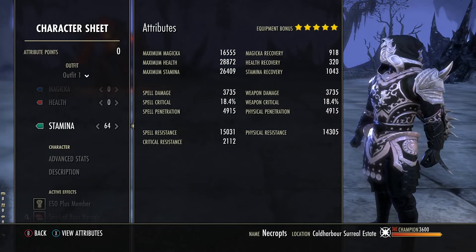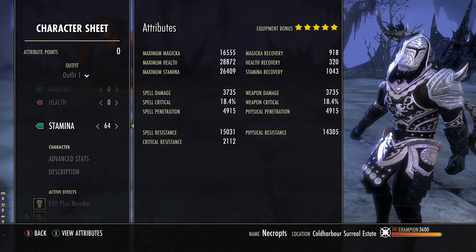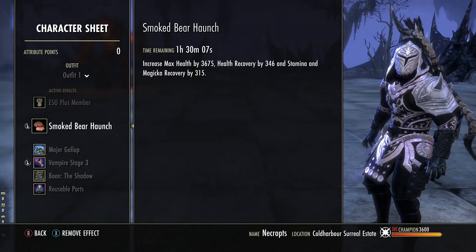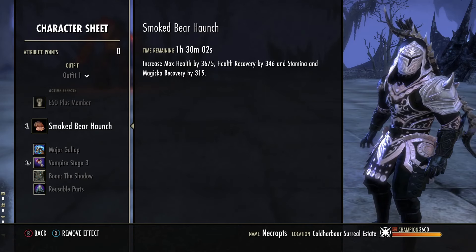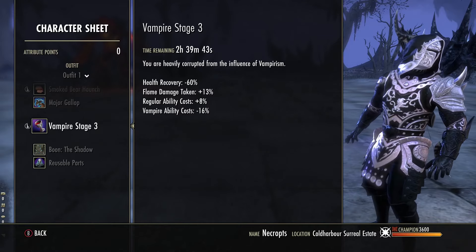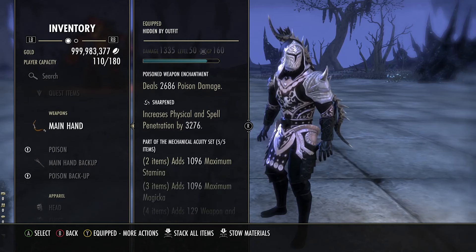We're running 64 points into stamina — those are the stats on the screen, take a look, pause it if you need. We're running Smoked Bear Haunch food; I 100% recommend this food. If you can't afford it, your stats aren't going to be the same and you might struggle with the build. Vampire Stage 3 Undeath is still really good even post-nerf. We're running the Shadow mundus. Let's jump into the gear — we're on a Mechanical Acuity front bar.